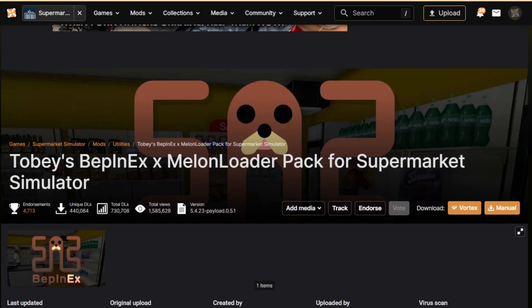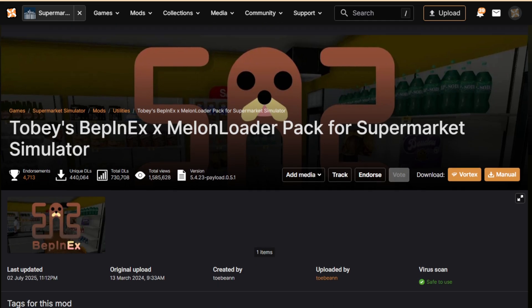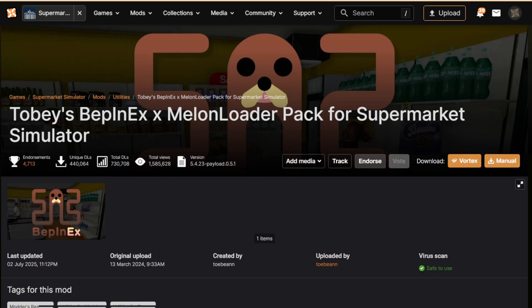First and foremost, what you're looking at on screen is Toby BepInEx MelonLoader. You basically cannot install mods without this — you need it. If you've already been modding, you already have it, so you can skip this section and head to the next one.